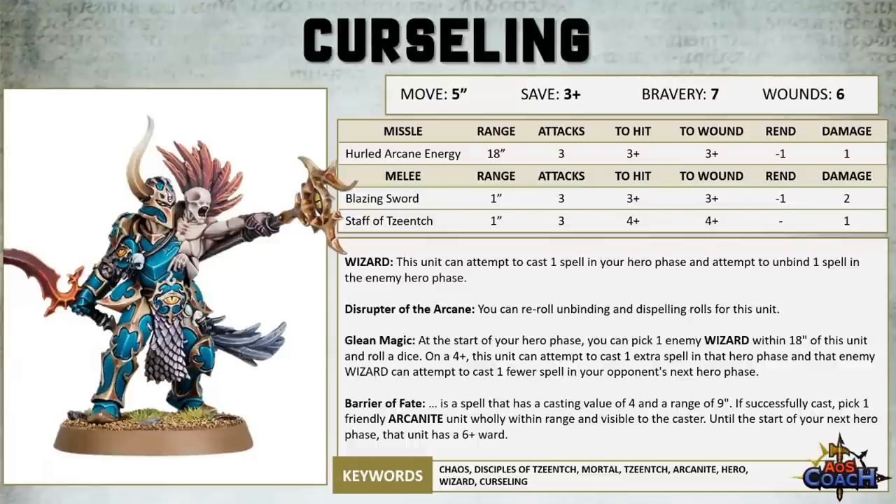We also saw some improvements when it came to the Blazing Swords and the Staff of Tzeentch attacks. The Sword now wounds on a 3 and does 2 damage. The Staff is more consistent now with 3 attacks, hitting on 4s, but the range did go down to range 1 — it used to be range 2 — and it's now doing a flat 1 damage as opposed to D3 damage.